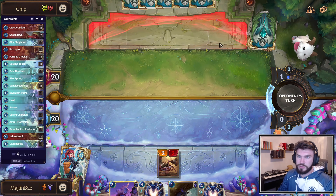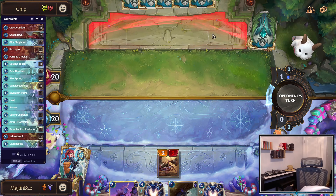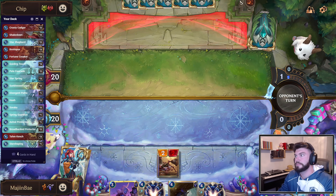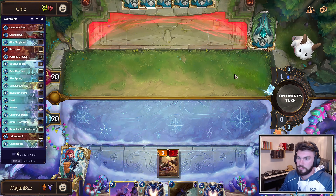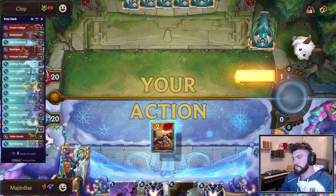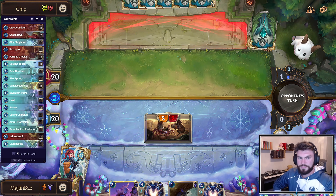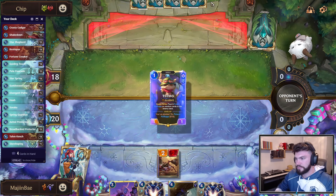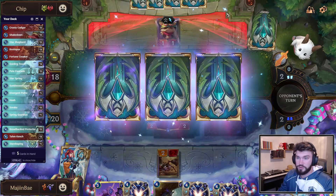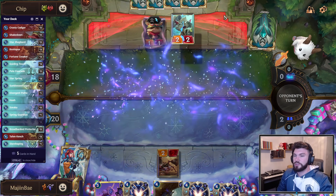I'm worried about Teemo — we honestly can't really deal with him. We haven't drawn a Shakedown and we have no Boxtopus, and that's really our only way to threaten the board. Oh, opponent has Chip. You can't have that many options on turn one. Here they are and they have Teemo. A way to that is not a way to kill Teemo — none of this is actually a way to kill Teemo.